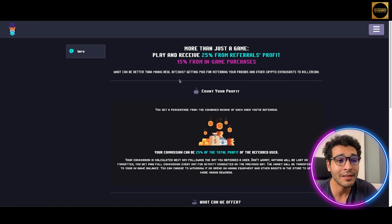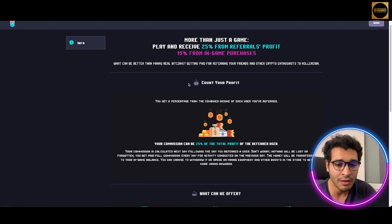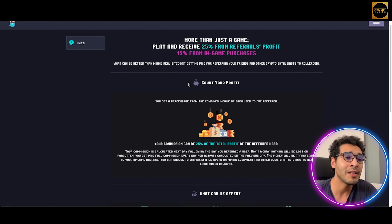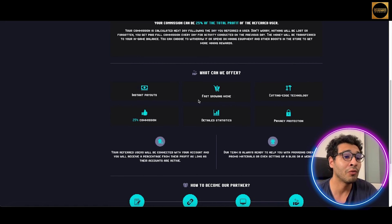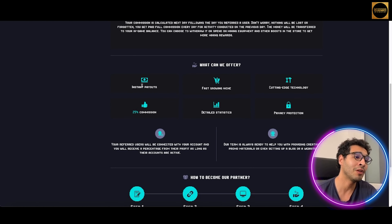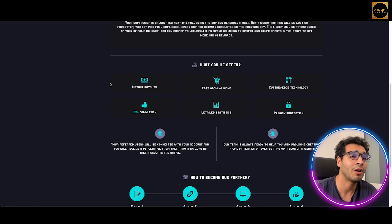So guys, here we are on the platform RollerCoin. What's it all about? Simply speaking, it's an online bitcoin mining simulator. Sounds big and fancy? It isn't actually — the concept is way more simple than that, but it's very smart. As you can see here once you scroll down, you'll be welcomed with these metrics: next block size, distributed in a total pool size, the last 24-hour reward, and total mined BTC.